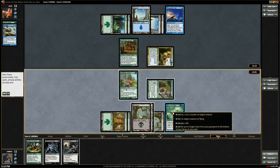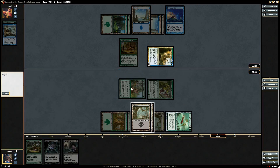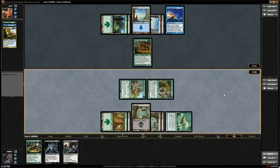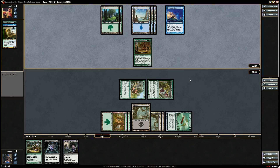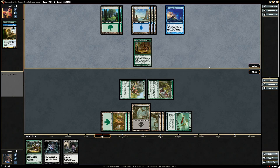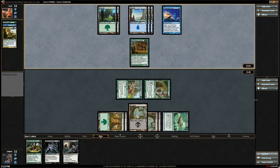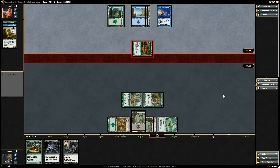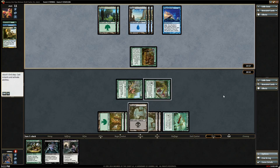I'm just going to kill this before he has a chance to do anything. I guess I'm casting Cast into Darkness next turn. I don't know how I feel about this — leaving four mana up every turn isn't the greatest, although against certain matchups I could see it being pretty good. We're at eight — that's something.